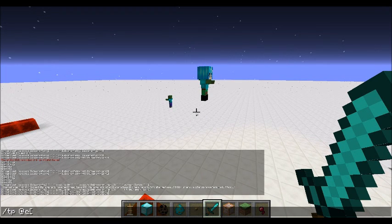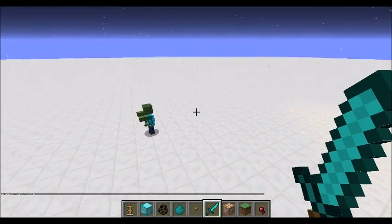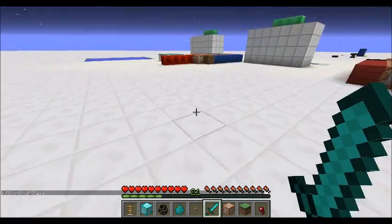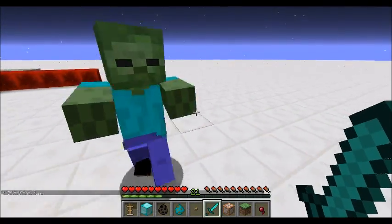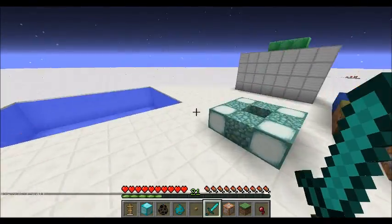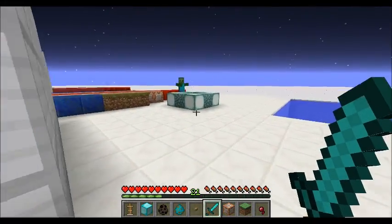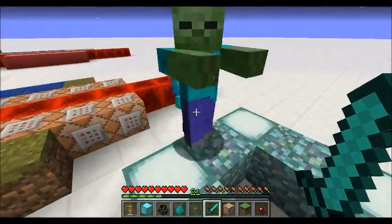Let's teleport the fairy straight to 'fy2' to see what happens. Switching to game mode zero — the fairy will follow me. That is perfect, that's exactly what we want.